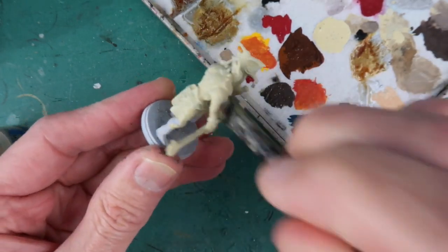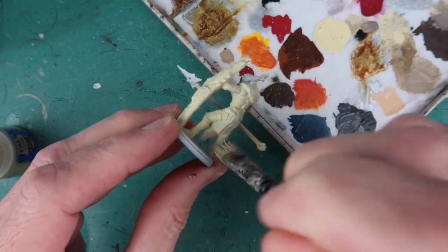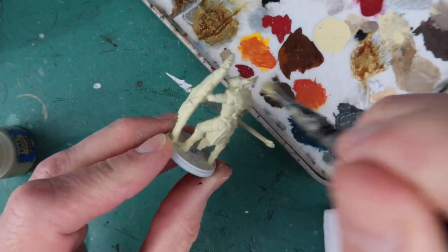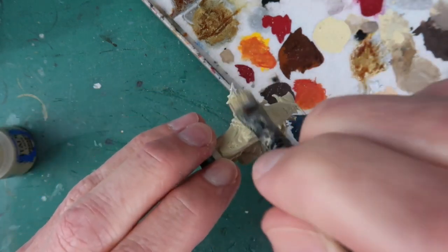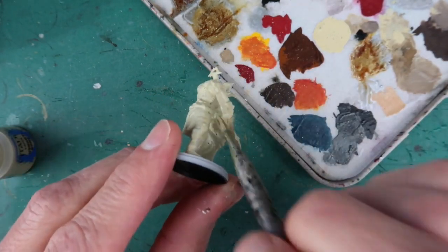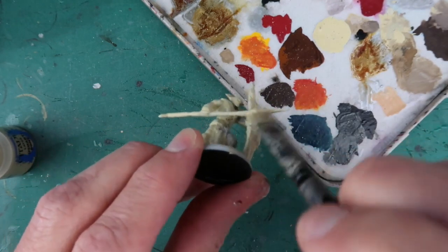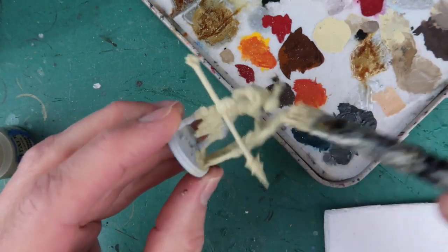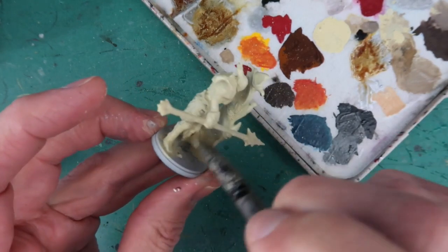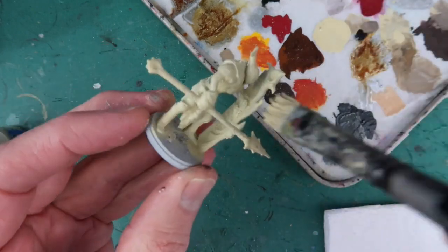If you saw my last video, and indeed all of my other painting videos, you'll know that I like to keep painting miniatures pretty fast and easy and not go into too much detail with each of the individual figures. This especially holds true for massed ranks of figures like this because there are lots to paint and I want to get through them pretty quickly. The effect you're going for is a really nice effect with a whole bunch of them all together — the individual paint jobs don't have to be perfect.